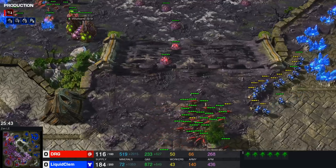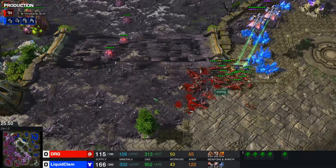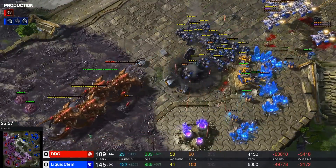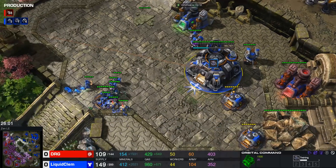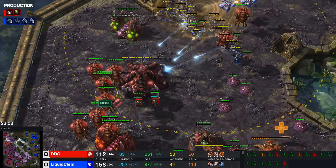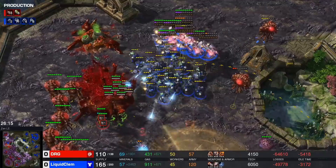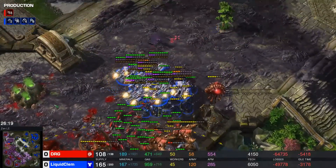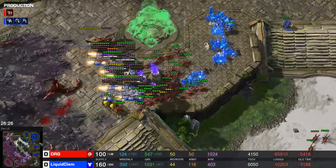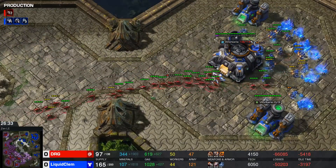A couple of extra mines are being produced. Marines on the bottom side of the map — actually the zerglings will be able to take out those marines. The main engagement here — this might be the final one. DRG right-clicks the CC too late to lift; Clem loses an orbital command. We still have an orbital in the natural base. A ling runby goes into nowhere. I think Clem is done though — he's targeting this absolutely useless hatchery that hasn't mined in the past five minutes. That's when you know a man is done with the game.